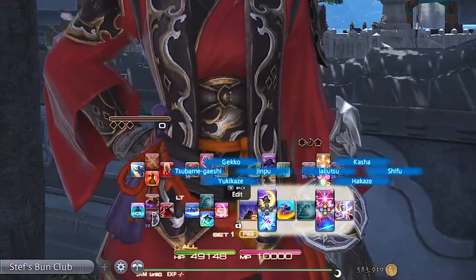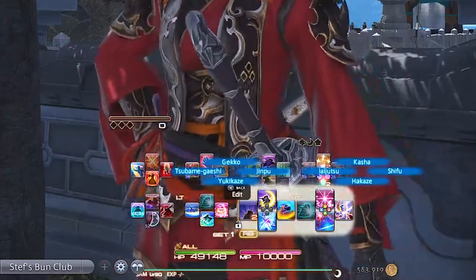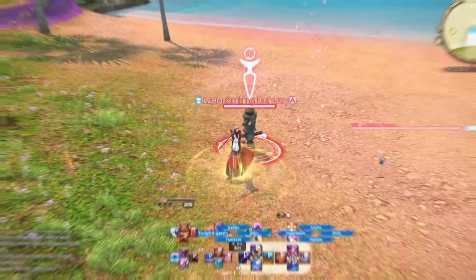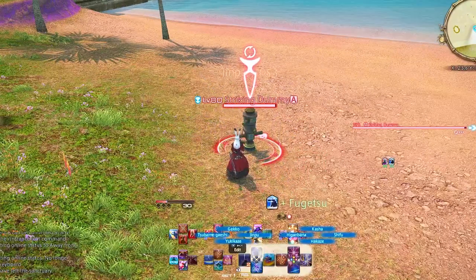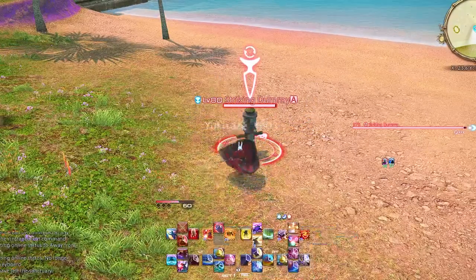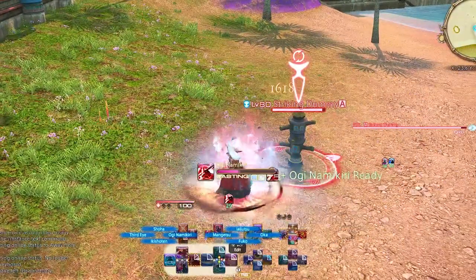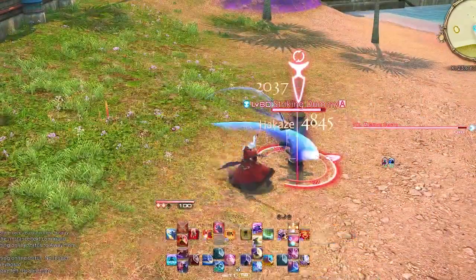Samurai's rotation is one of those where it has the same starting GCD — Hakaze — to access all three paths. So you Hakaze and then you can pick one of three ways to go. There is of course a more optimal way of doing the rotation, for which I'll point you to the Balance Discord for any end game stuff. Iaijutsu is basically our damage dealer when we get three seals, or our DoT with just one seal, so we use it pretty often which is why it has a spot here. Tsubami mirrors the ability of Iaijutsu once you reach the level, so it's like a double damage dealer — again used pretty often.